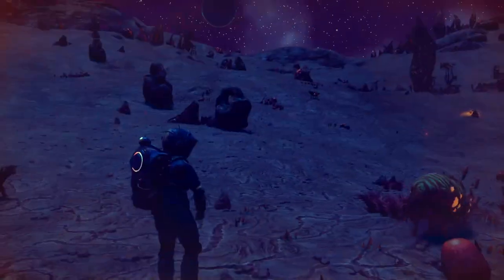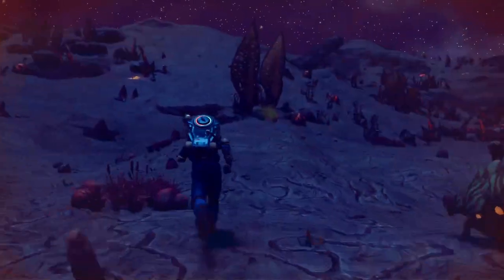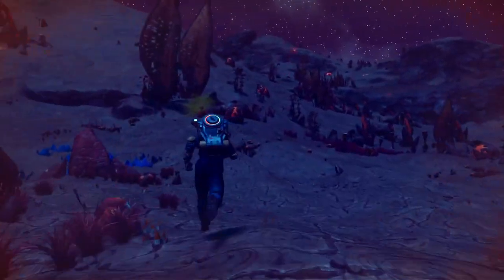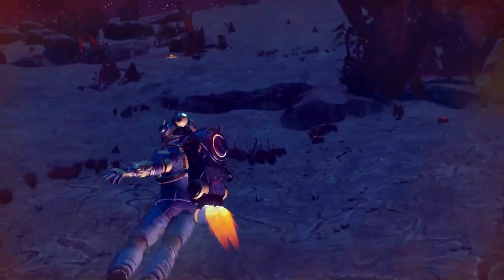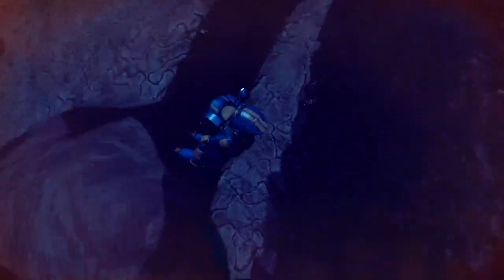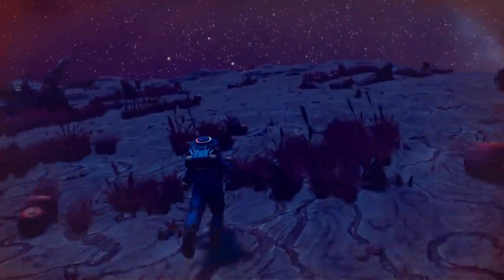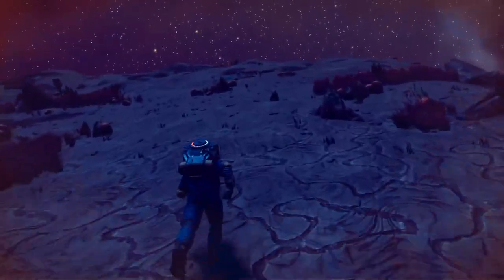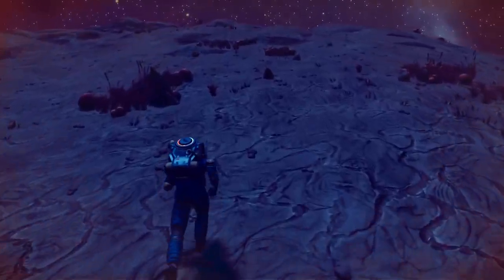Our planet, I believe, is to the right — it's over there beyond that hill. Let's head towards the hill and keep our eyes open for anything we can find. Thermal protection is falling — good to know. We know our hazard shield is depleted, but we've got plenty of batteries, so we should be in good shape.